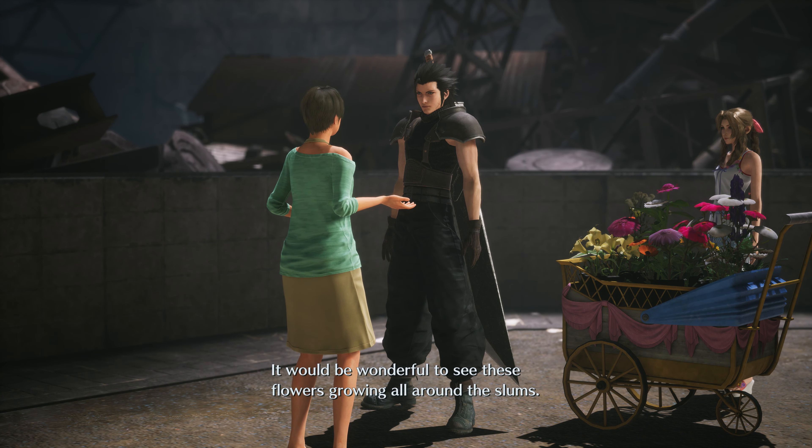There are two additional wagons that you need to find the parts for and assemble for Aerith, and take her on a date selling flowers. For one of the carts, all you have to do is be the champion squatter in the squatting minigame in Shinra HQ on the soldier floor. You just have to beat every opponent, and then you'll get all four parts.